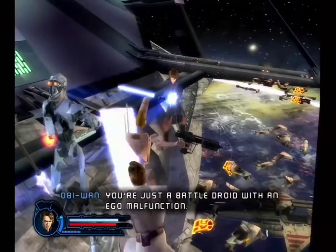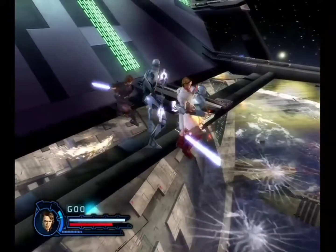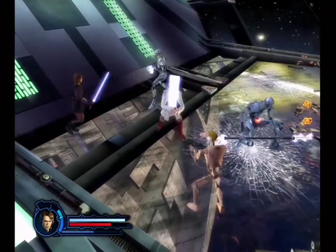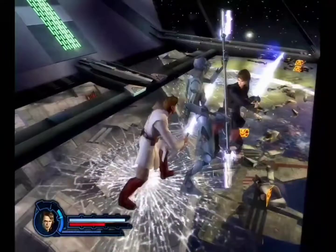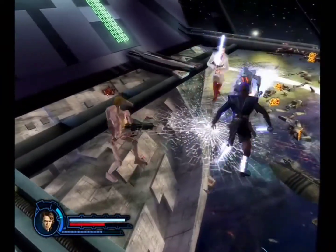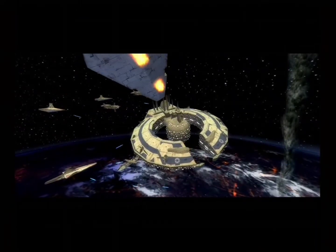Wait, hold on — can I... okay, it doesn't work on them. He's still not dead. You can cut them in half and they'll still keep coming. I don't think before this level I've gotten a legitimate kill above Fair as Anakin, which is weird. I don't know why, because Obi-Wan really doesn't play that much differently. But for some reason it's Anakin who can't get anything beyond Fair. Maybe that's why he left the order.